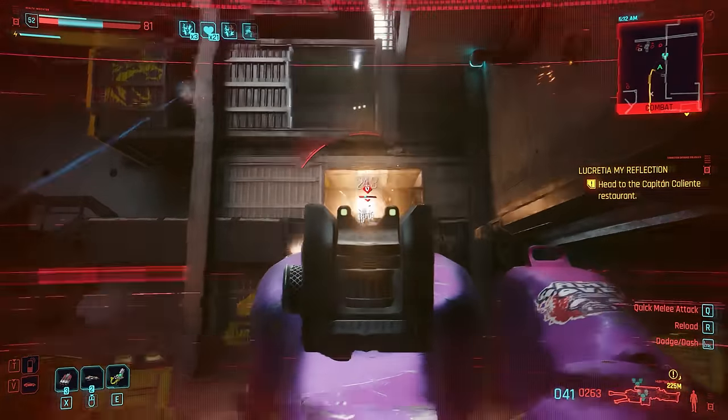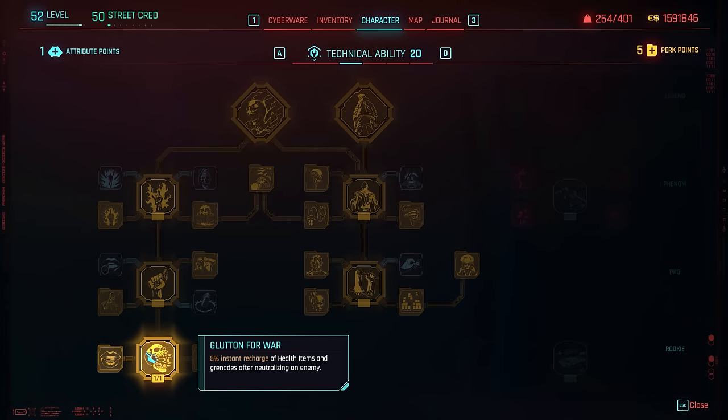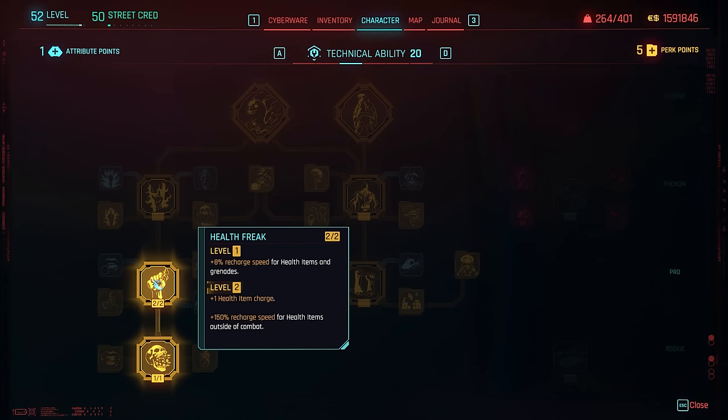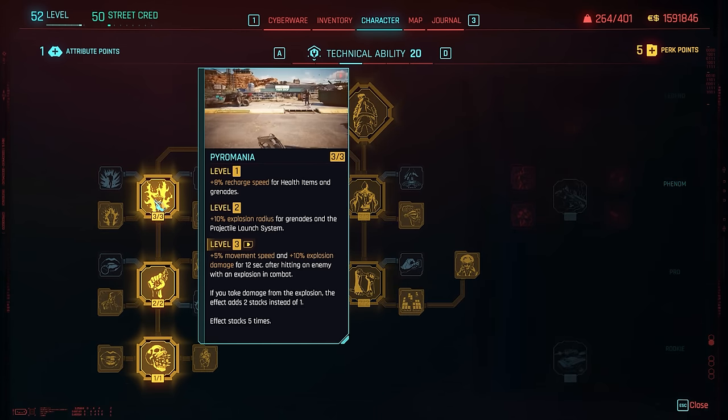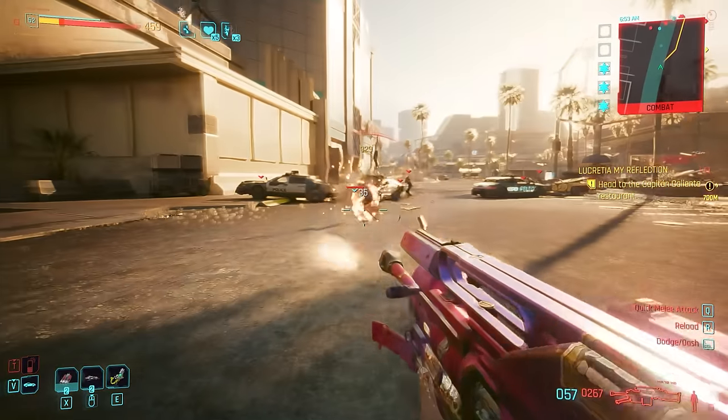This brings us to technical ability, where the left side tree is going to be very important. It gives us Glutton for War, Health Freak, and all the other bonuses to health regen items. Most important here is Pyromania — this triggers from any type of explosion including grenades and rocket launchers, giving us extra movement speed and extra explosive damage, stacking up to five times.